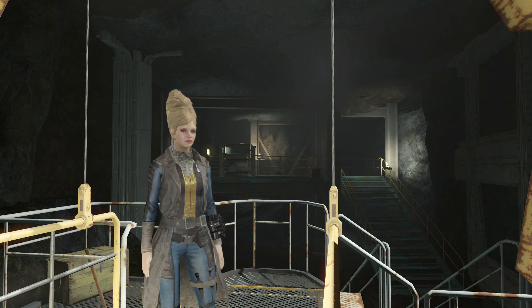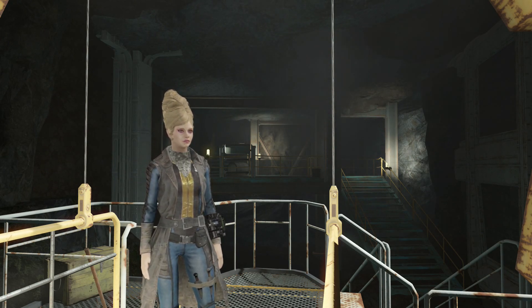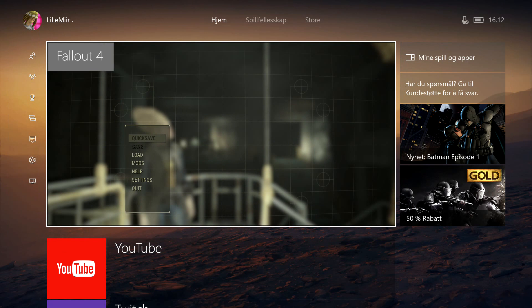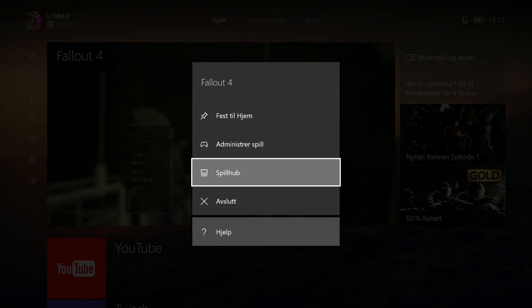Press your Xbox button on the controller — the big one that lights up. Press that and quit your Fallout game like that. Then press the little button to the right. On the controller you have two small buttons above the joysticks, and you press the one on the right — and you quit your Fallout game like that.